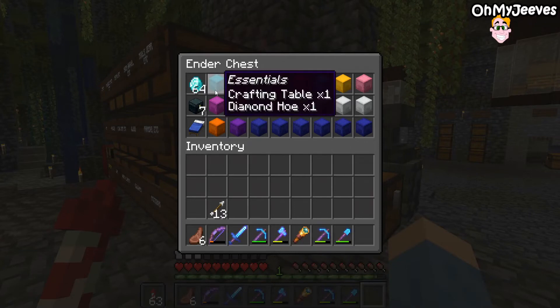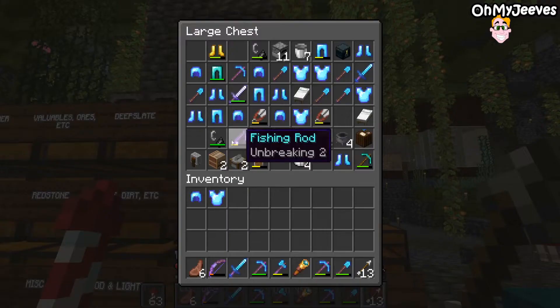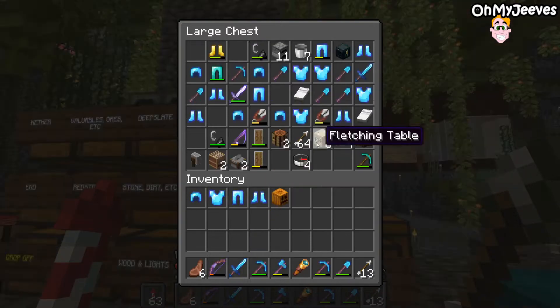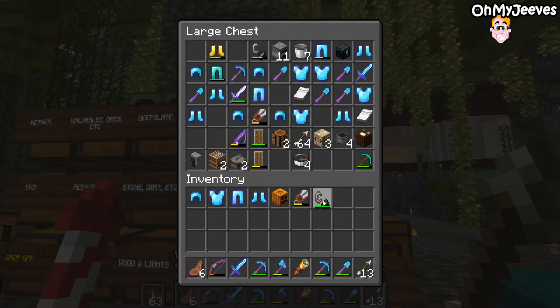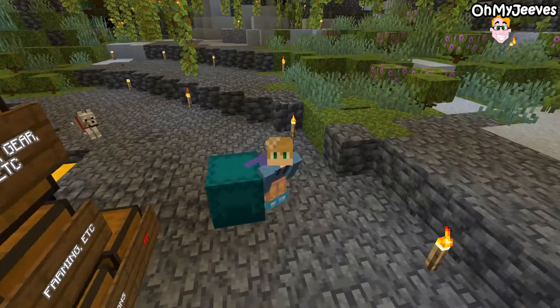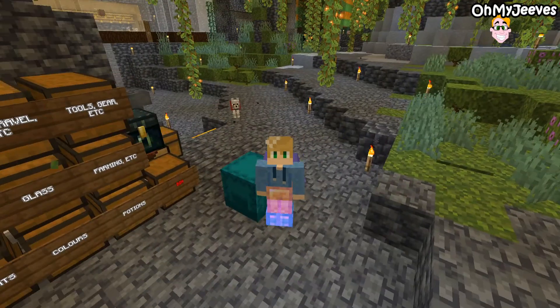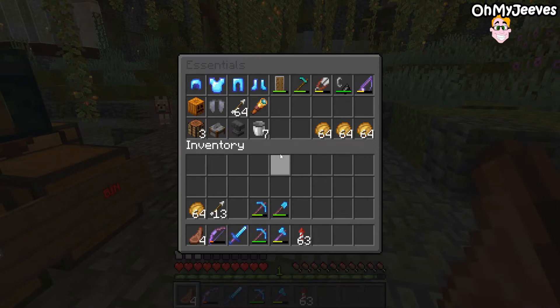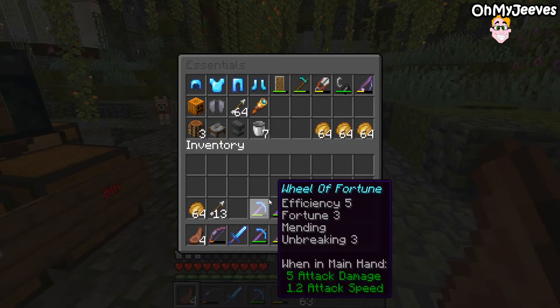Starting with box number one: essentials. In that we're going to place some backup gear, a pumpkin head for when we visit the end, some shears, a flint and steel, a hoe, and basically anything we're going to use on a regular basis. The end result of the essentials box looks like this — backup gear, various tools and items. There are a few spaces left for a beacon, conduit, sponges, and a couple of other items as and when we come across them.